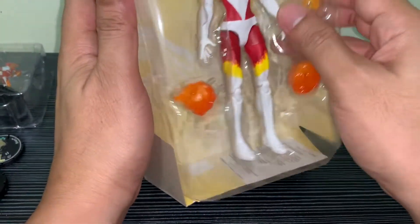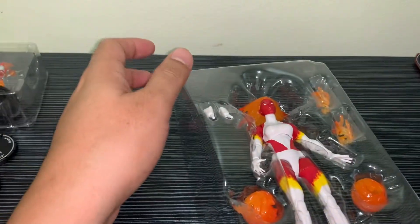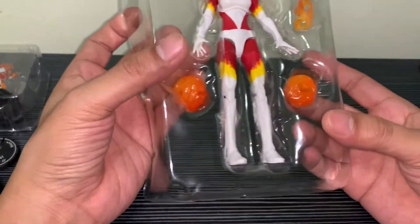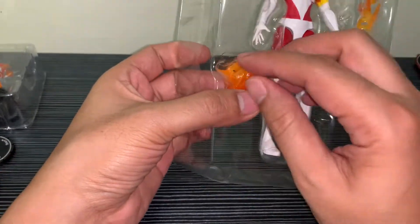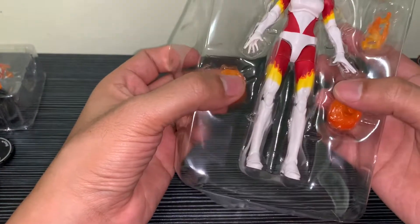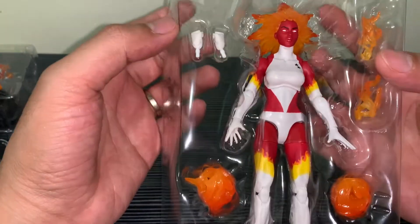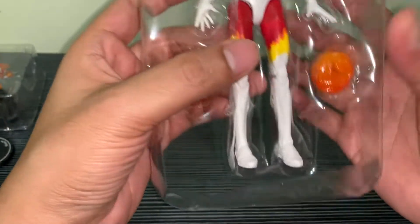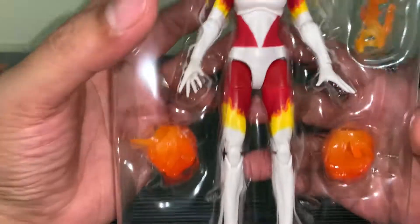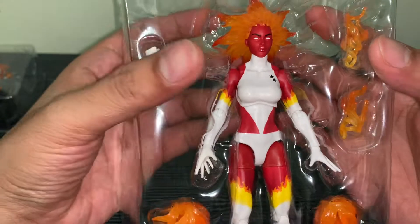Anyway, we're opening her up. We're not going to keep the box — it's just a waste of space. So we're not too worried about the condition of the box. Let's see what we have. So we have this obligatory piece of paper, and then of course we have the hand effects, the flare effects, the fireball and flame effects, and then the alternate closed fist, and then the main figure.